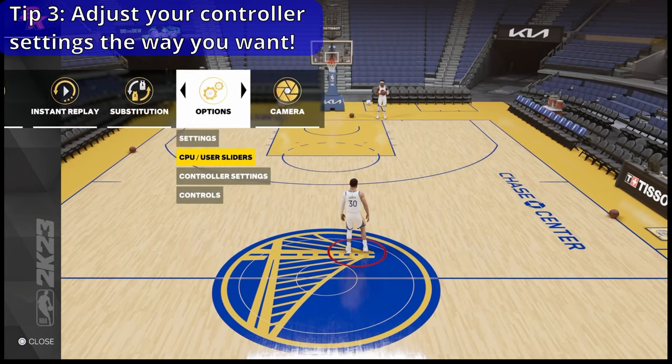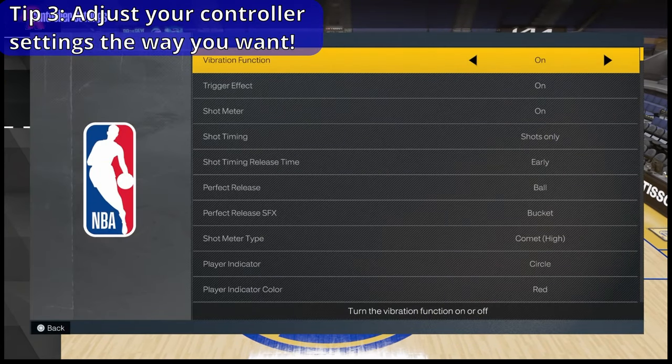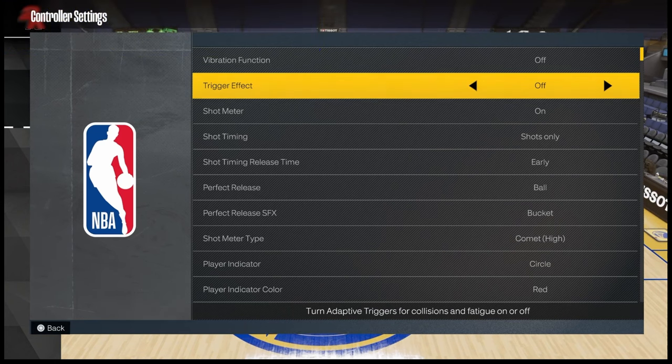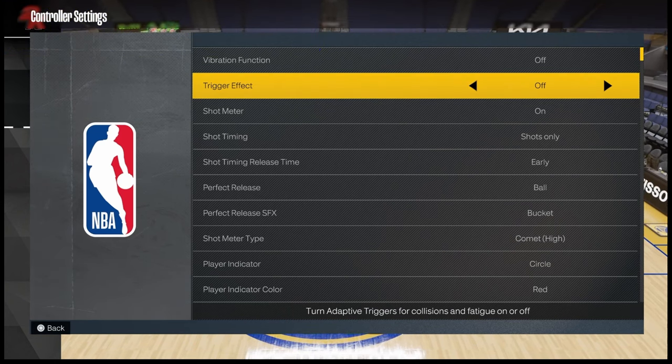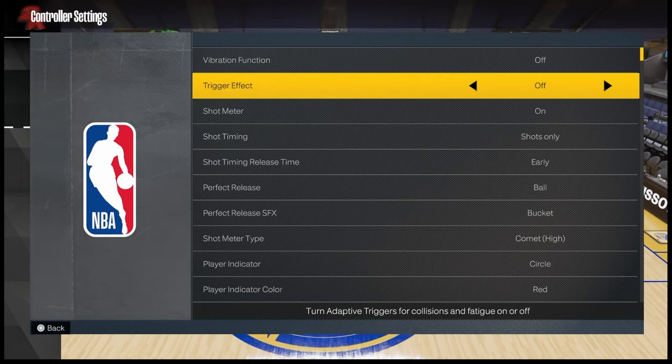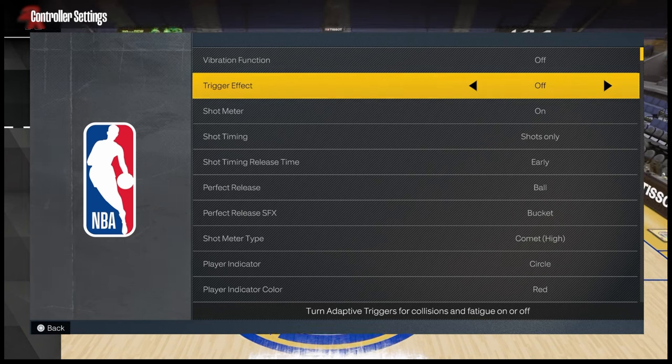For my next tip, I want you to go into Controller Settings and turn Vibration Function and Trigger Effect Function off. These make use of the DualSense haptic triggers and haptic feedback from the vibration, but in my opinion these actually distract you from the game and may deter you from executing perfectly when it comes to using the sticks.